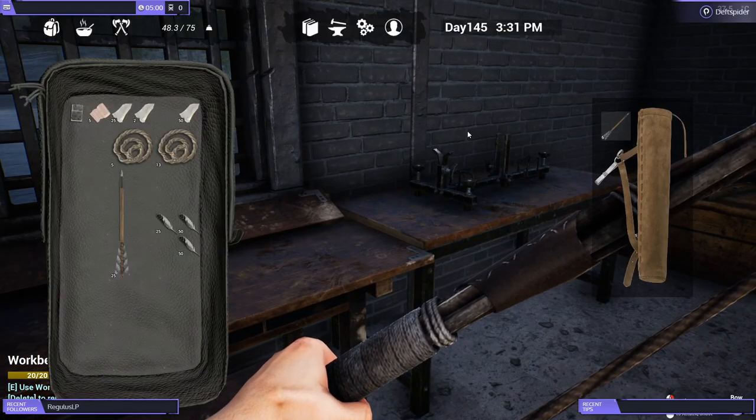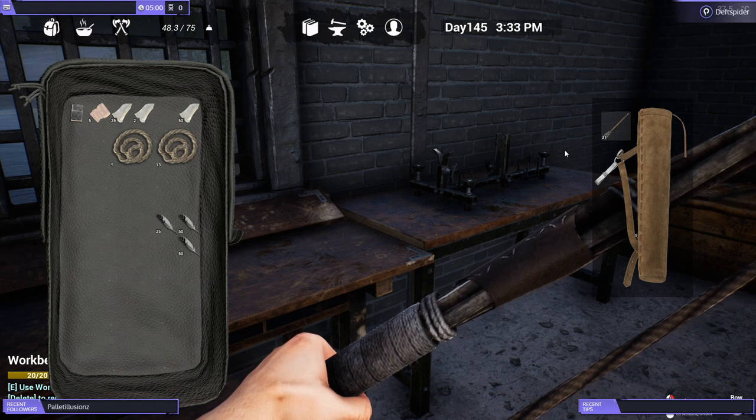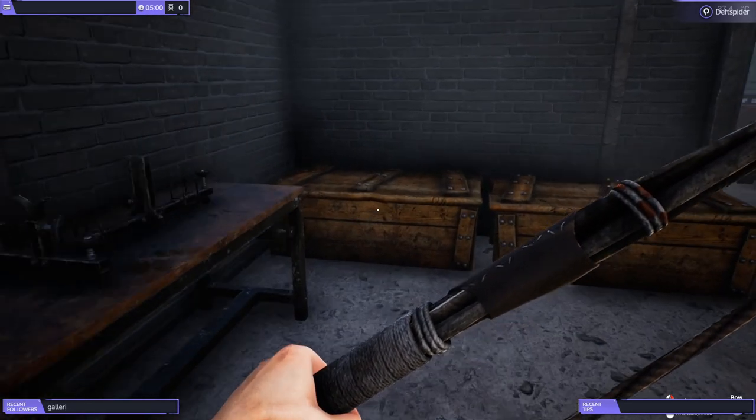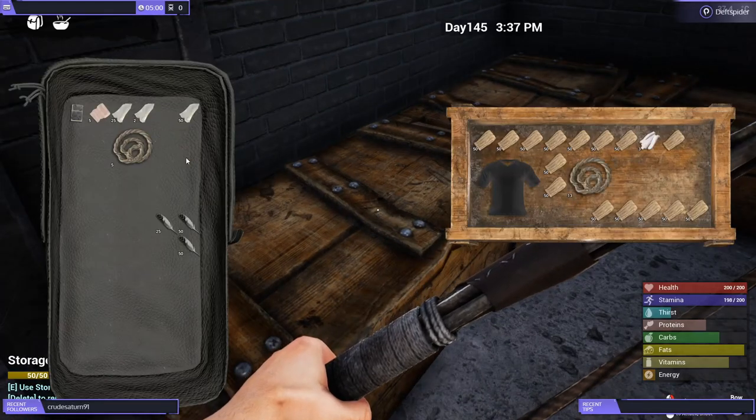Go to inventory, hit I — I've only got six arrows left so just drag it over, drop it, now 31. It's 15 pounds of weight, but I'm not that worried about it. If it's too bad I'll just take some off and move them around. Let's put these back up so we can get our weight back where it needs to be.